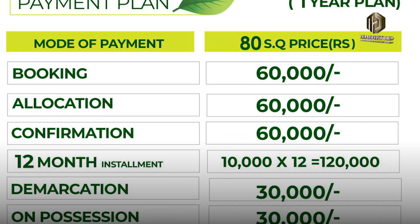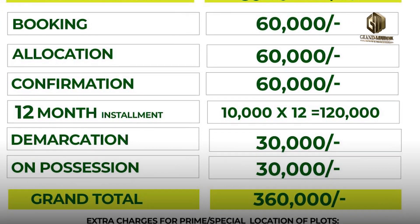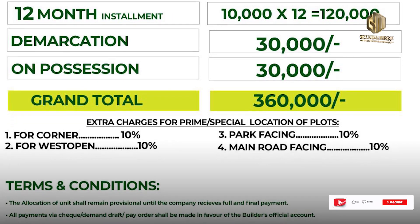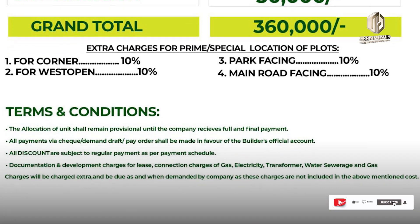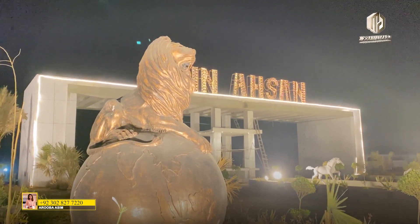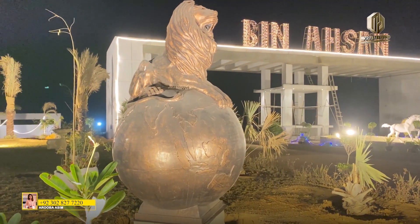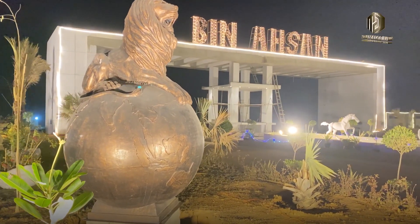The total cost is 3,600,000, with a down payment of 1,800,000 and an installment of only 10,000. More investors are investing in these plots because they know that Bin Ehsan Builders and Developers, in their previous project Bin Ehsan Green City Phase 1, have already completed their own development.